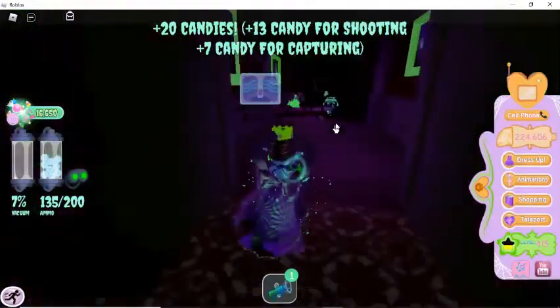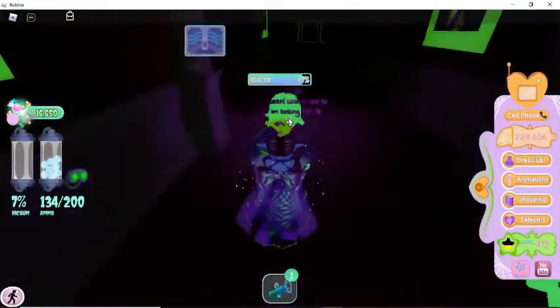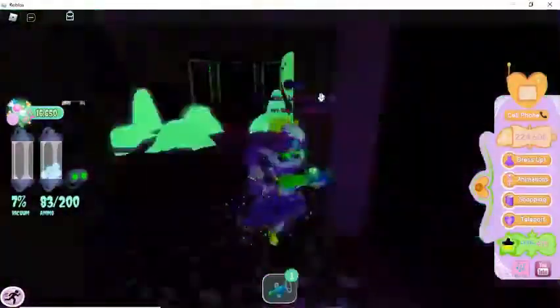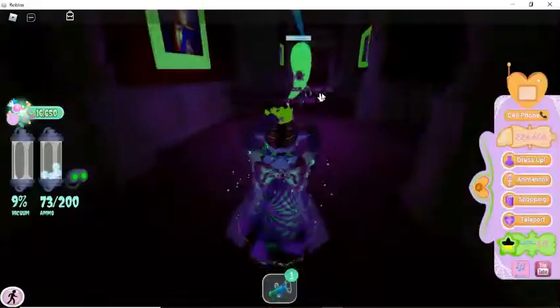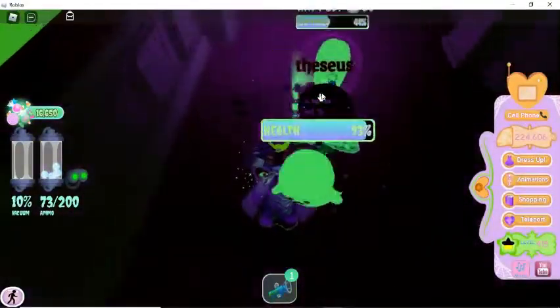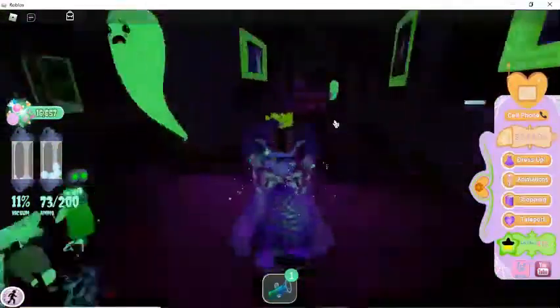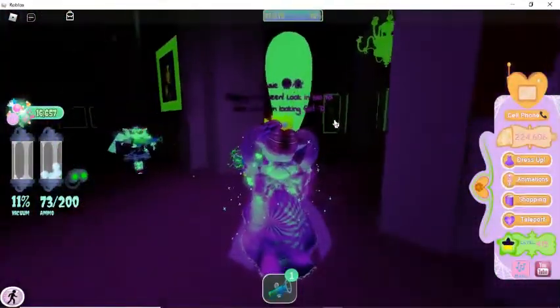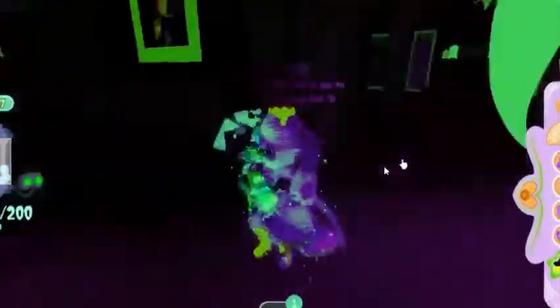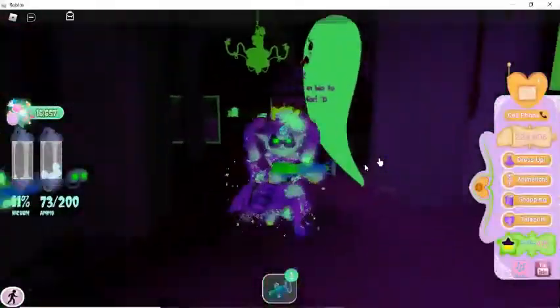Make sure you hit them because the more you hit the ghost, the more candies you get. I just got 20 candies! I'm gonna go after this little one. You get a teamwork bonus though! I just trapped it — come on, come on. I'm gonna wait for you to suck it up because you helped. I don't know where you're going, I don't know where you are, I'm really lagging.